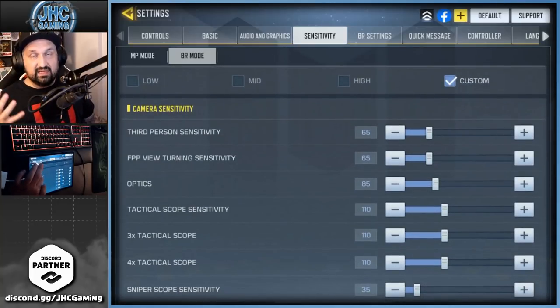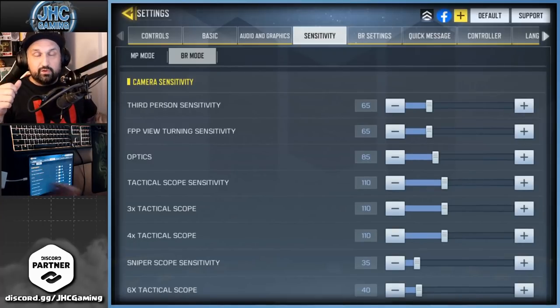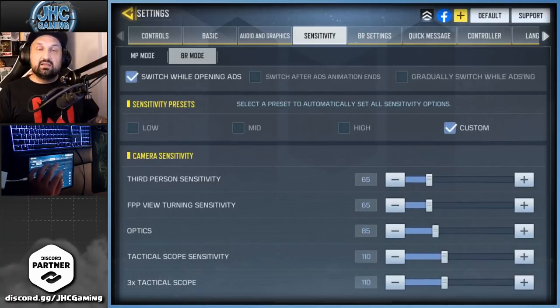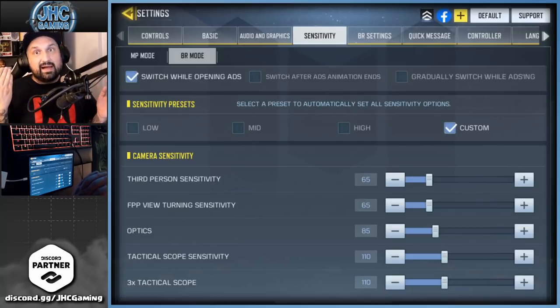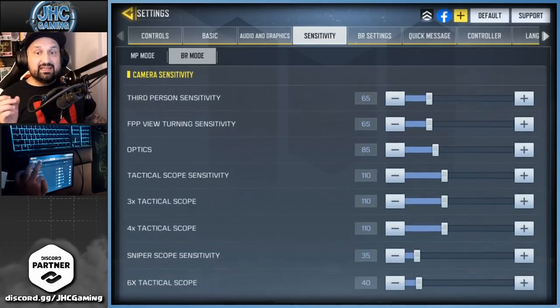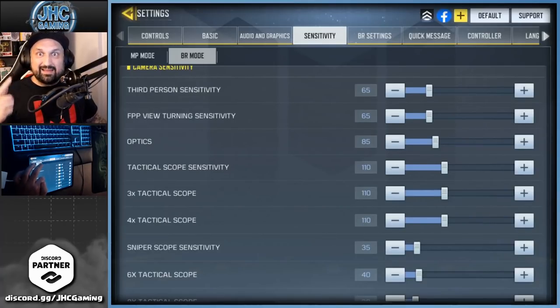Sensitivity is personal. Hawks Nest explained it well — muscle memory means when you move, your brain gets used to how much you need to move to do what you want, and the more you play the more you get used to it. So if you start changing it, it's a problem. The way he explained it: play the game, do a big swipe so your soldier does 180 degrees. Face a wall, do a big swipe, be back to the wall, swipe again. If it's too much or not enough, tweak it.